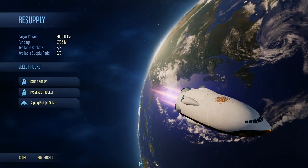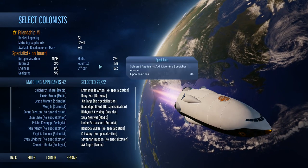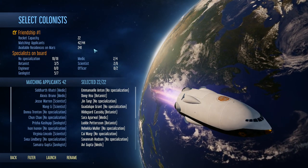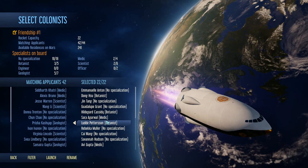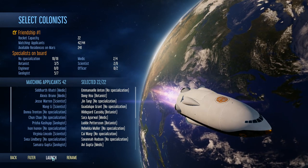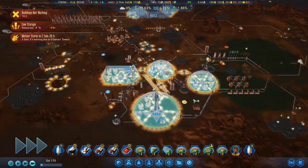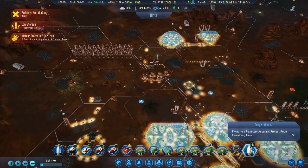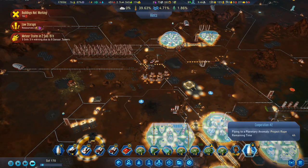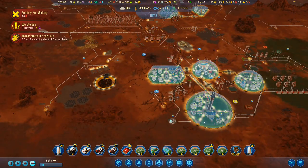Let's go back to Earth. Passenger rocket — we've got rocket capacity, matching applicants 42 of 44. We're just going to grab any 22 people and go with them. I'm just going to send 22 people back over this way. Project rope remaining time: five hours. And then we've got that next huge, great big issue coming in.